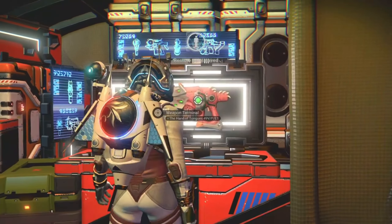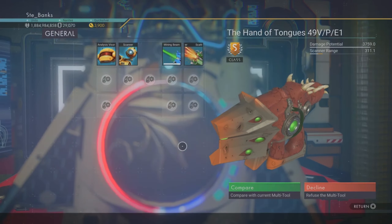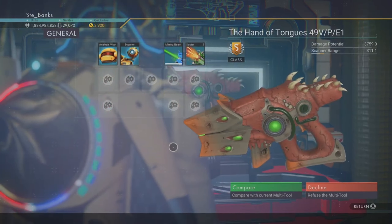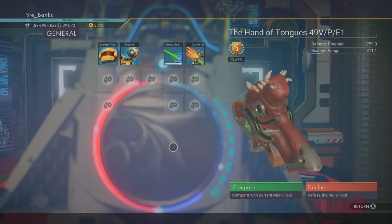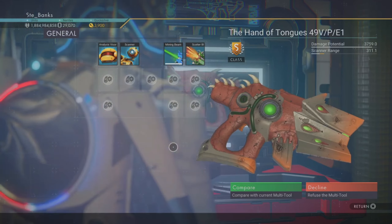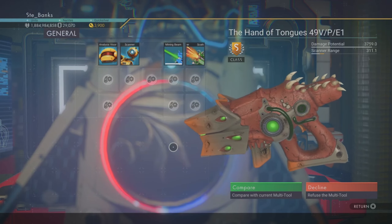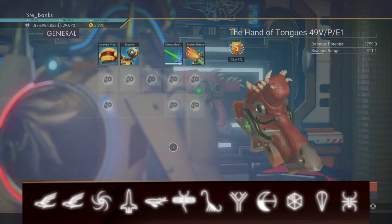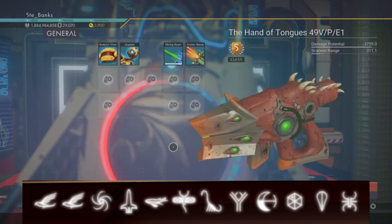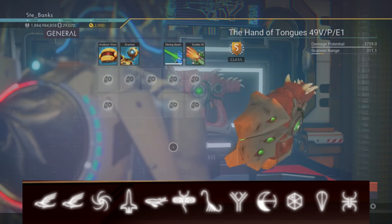Next up is another alien S class multi-tool and this one comes in red and orange. Again it can be found on board the space station within the system, but this one is an outlaw station so don't worry if you think it might be missing. I actually prefer this red and orange alien multi-tool compared to the midnight blue one — which one of the two is your favourite? The portal coordinates you're going to need are: Eclipse, Bird, Galaxy, Rocket, Fish, Dragonfly, Diplo, Tree, Eclipse, Voxel, Balloon, and finally Bug.